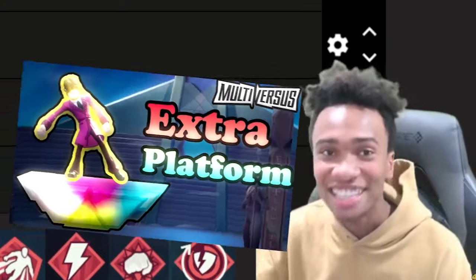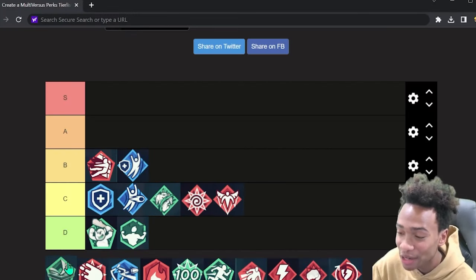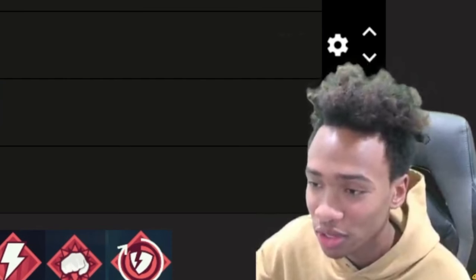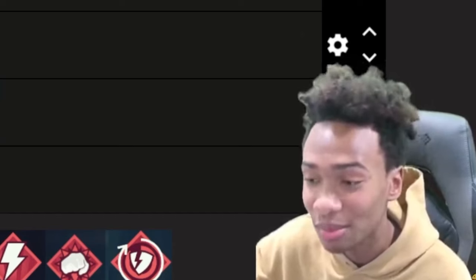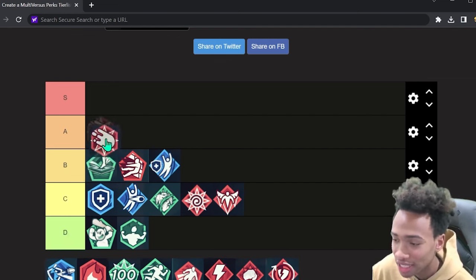Air walker — I made a video on this because I love this perk so much. As much as I love it, it might just be B tier — it's so character-specific, but the characters it works on, it works so well. I'll probably have a clip of that playing on screen now. This will turn into a YouTube video, by the way. I'm gonna put it at top of B because it's a really good niche.